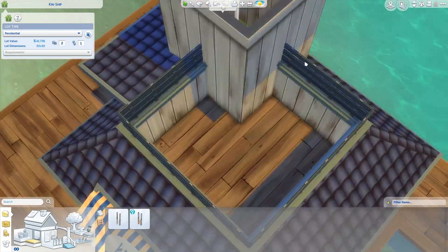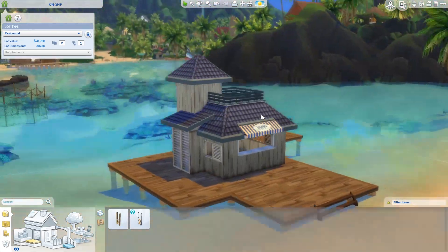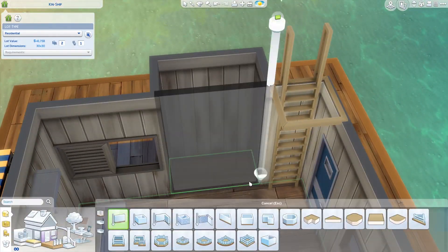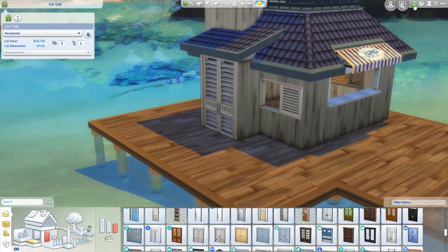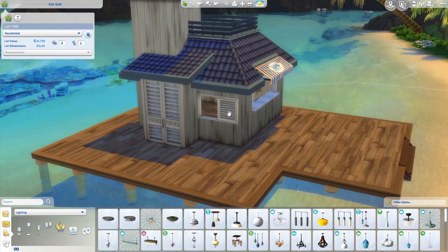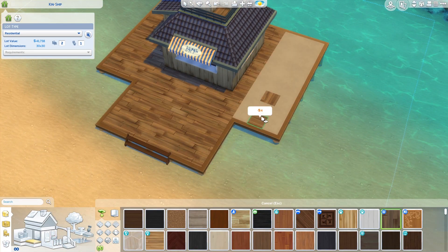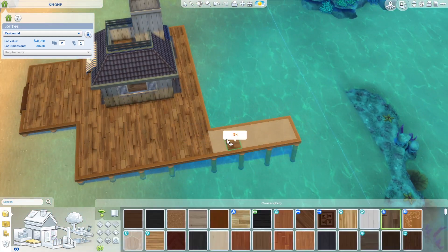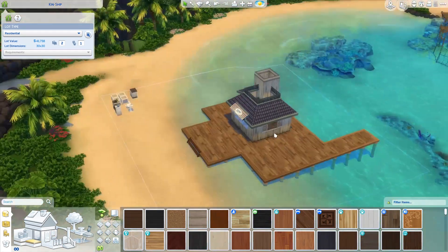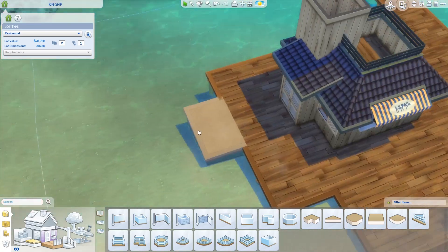I really like the idea of having a ladder upstairs into a small storage room, so I made sure to include that. This is also where I'm converting the side area into the bathroom, because you need a sink and a toilet on the lot. After a while I didn't like the shape of the dock so I changed that as well - it looked better in the composition from the angle I was going to take the screenshot from.